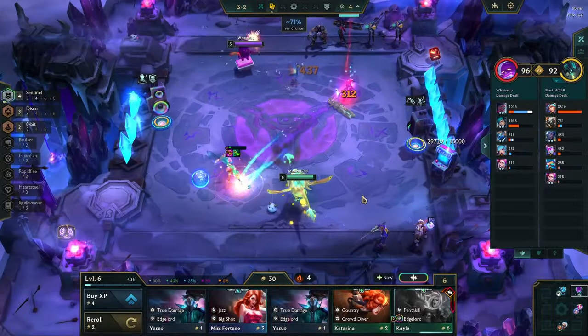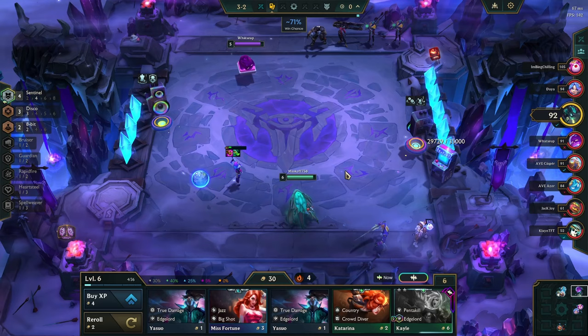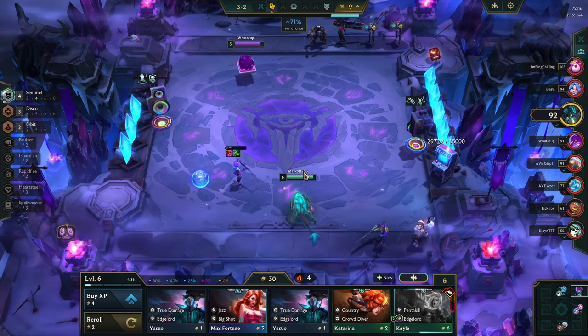If you are weak in the mid-game, you can easily roll at level 6 with this comp. This is because we have great 2 and 3-cost item carriers like Bard and Lux that we can play around. Additionally, at level 7 it's harder to hit 4-costs in this set, so it's not as reliable as in previous ones. Therefore, when we can hit great carriers at level 6, we choose to do so when we are weak in the mid-game.